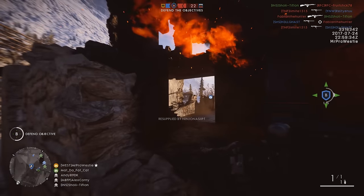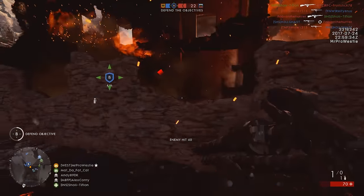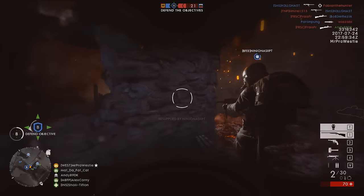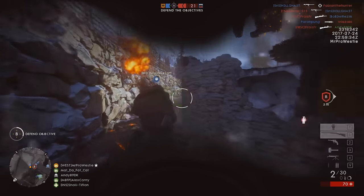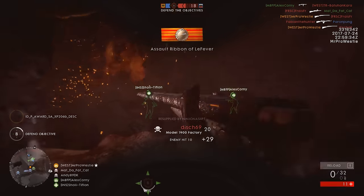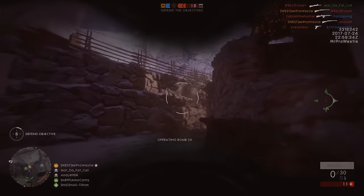So there you go — two new weapons coming to the Assault class very soon: the 1900 Double Barrel Shotgun and the Maxim SMG. Both are very interesting and in my opinion good additions to the game. Thank you very much for watching, let me know what you think in the comments below, and I'll be down there reading as many as I can. Until next time, my name is Westy and I'll catch you guys in the next video.